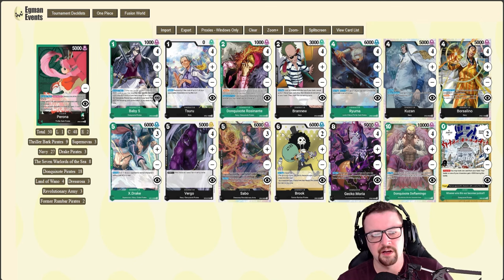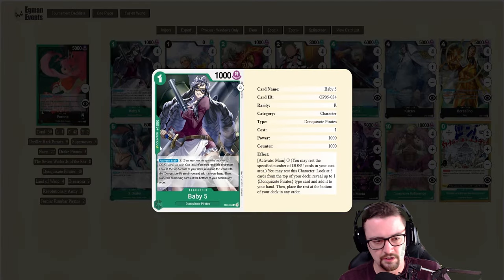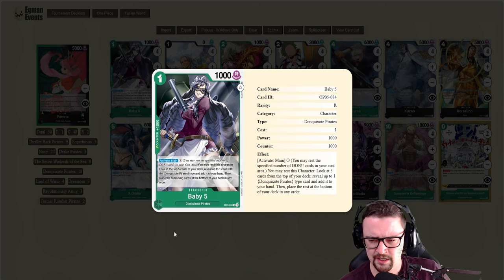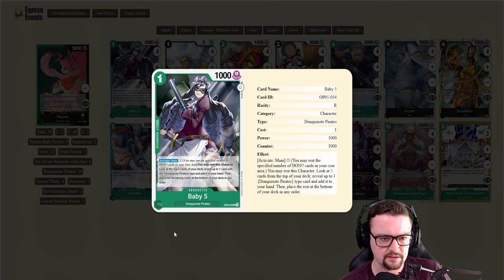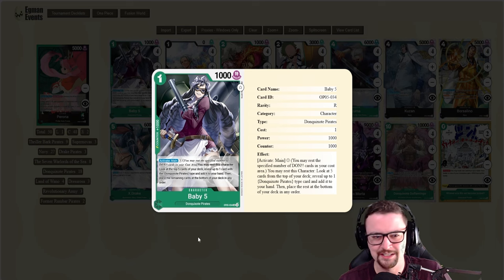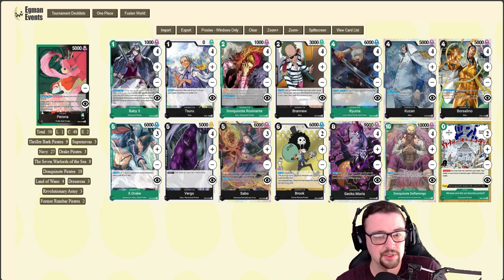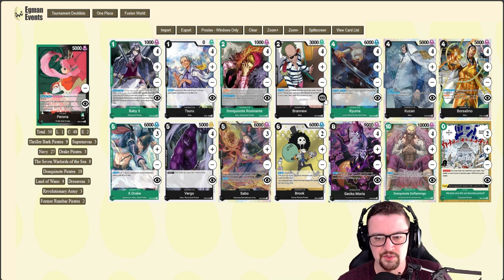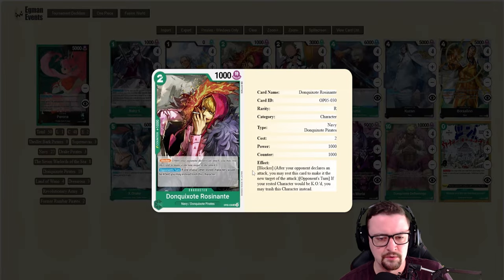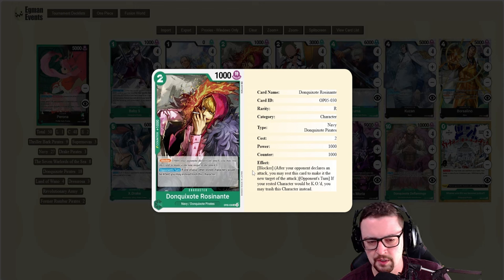I'm running four of Baby Five. Baby Five is able to search out so many different cards — I believe 18 different hits, or arguably 17 since the one Baby Five you're playing can't search itself. Suru is great for that 2k counter, and it's also very useful to potentially play from trash with Gecko Moria. It's a Navy type, so it's searchable through Brand New — a fantastic 2k counter.